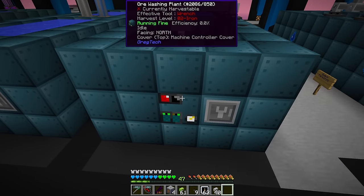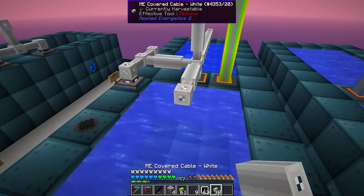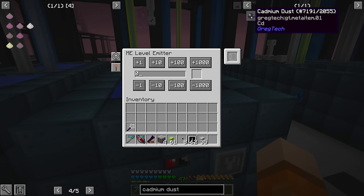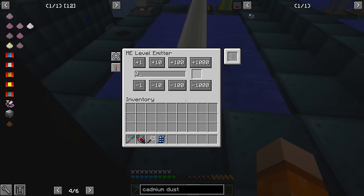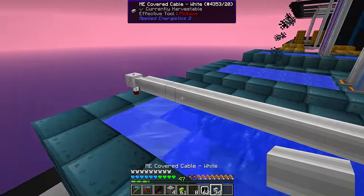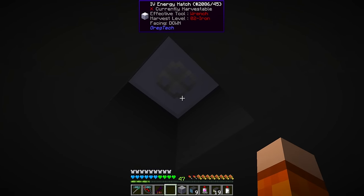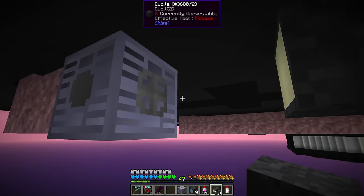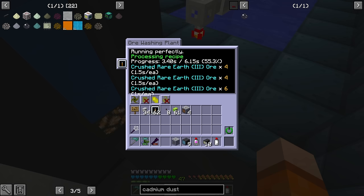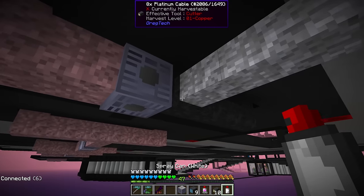We're going to want to control the amount of RE1 that we make, since we're really only after one byproduct from RE1. To do that we'll add a level emitter to both machines and tell the sulfuric acid chemical bath to only run when we have less than 8192 cadmium dust, and the hydrofluoric acid machine to only turn on when we have more than 8192 cadmium dust. This way, once we reach the cadmium threshold, any extra Rare Earth sent to the machine will be diverted to produce RE3 exclusively, and we'll cut out the RE1 production. RE3 is the most versatile and precious — it's going to give us the resources we need for LUV and beyond.